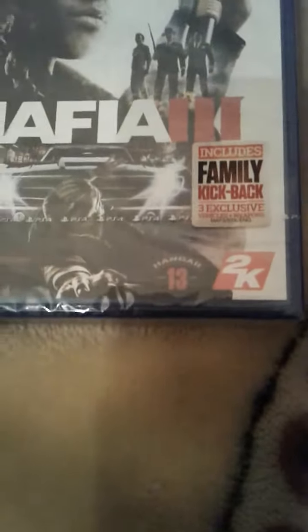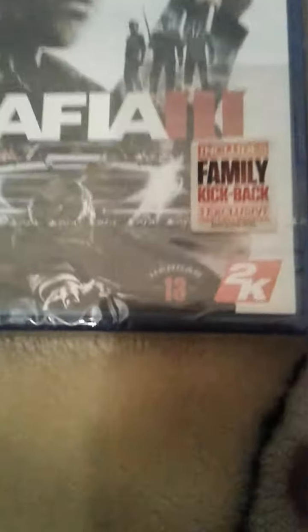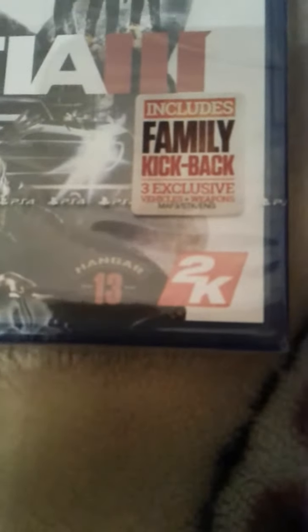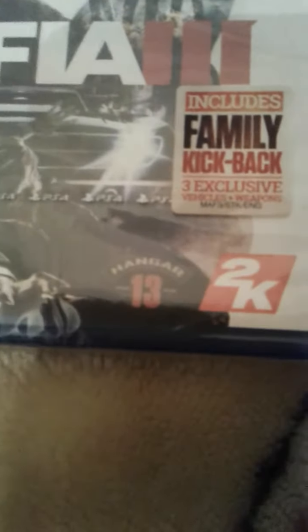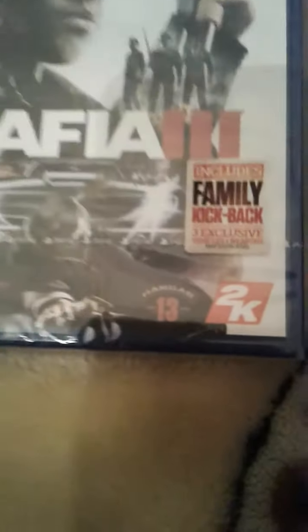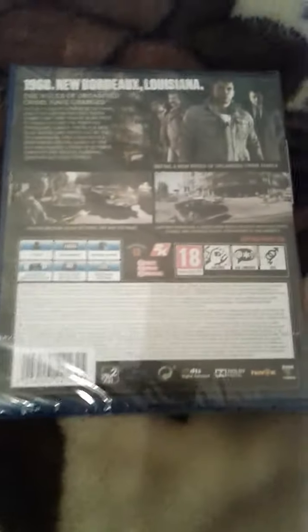Let's see the front art. The Family Kickback link will obviously be in the description so you can buy it. Basically, I don't think many people bought this game, so the Family Kickback was a piece — like an exclusive pre-order DLC only — but because not many people bought it, they've got loads of copies left, so I got it really cheap. And then that's the front and back.